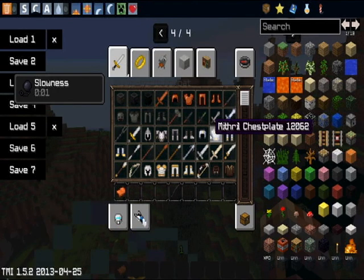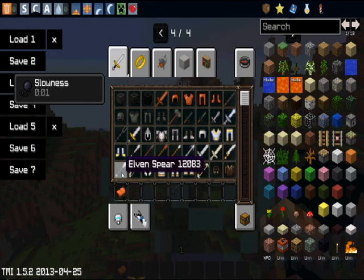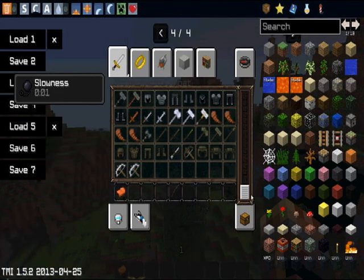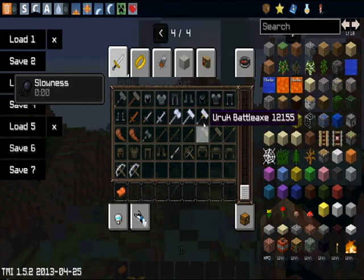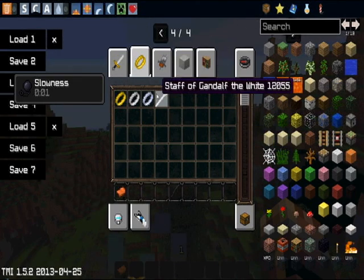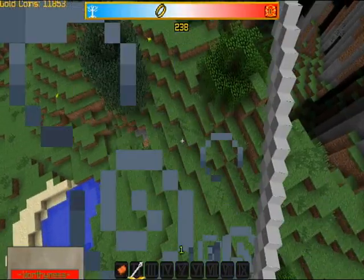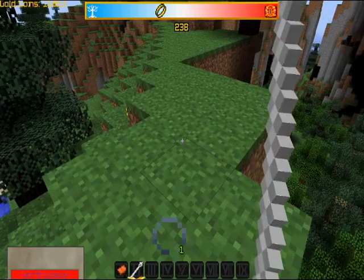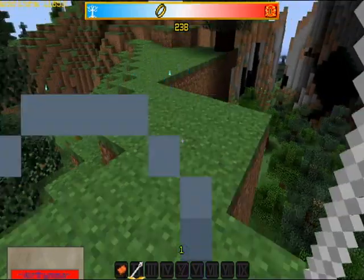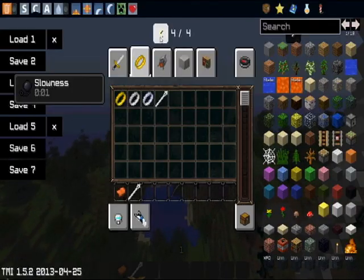What I found here is the Gandalf staff. I saw it when I was browsing through items. So I showed you guys the Gandalf staff - you gotta go down to the ground, hold it, and then a magic blue ring comes flying out, and you just whack people with it. That's about all there is to it.